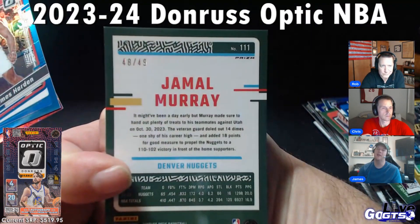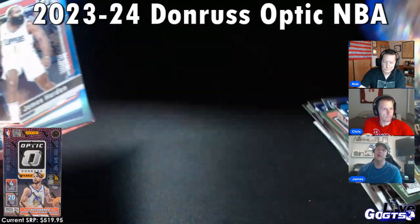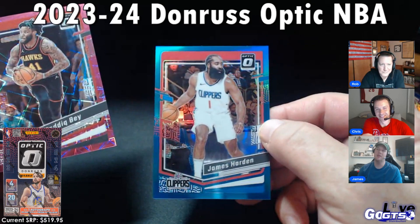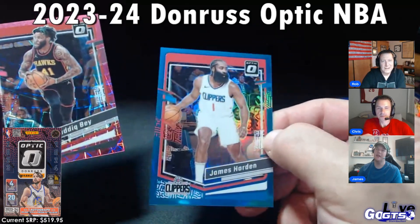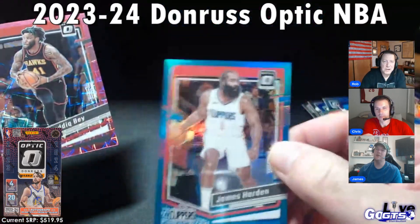Instead it'll do mid rolls and stuff. Jamal Murray — 49 blue. And that's more of a color match, right? Denver wears a blue jersey — they do, it's like a navy. You can call this a color match too. 249 Harden.